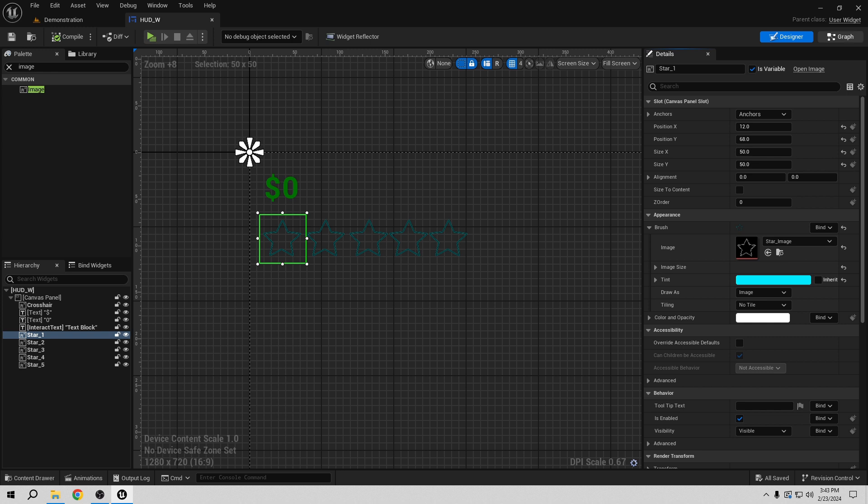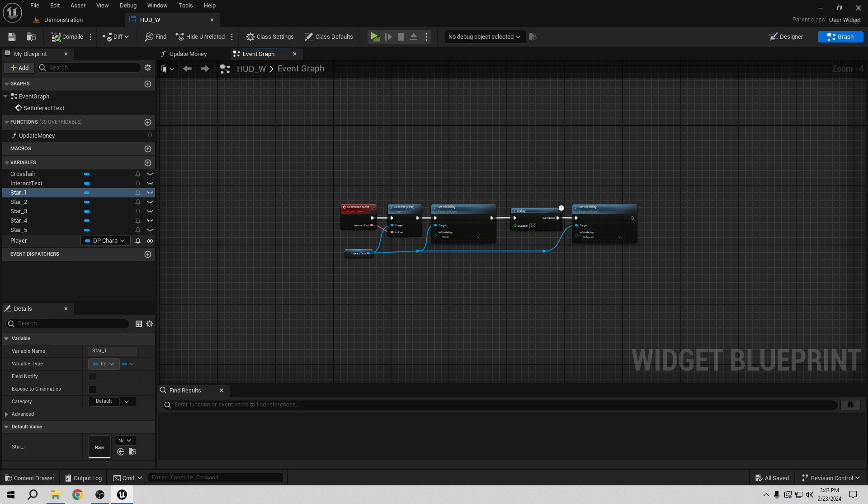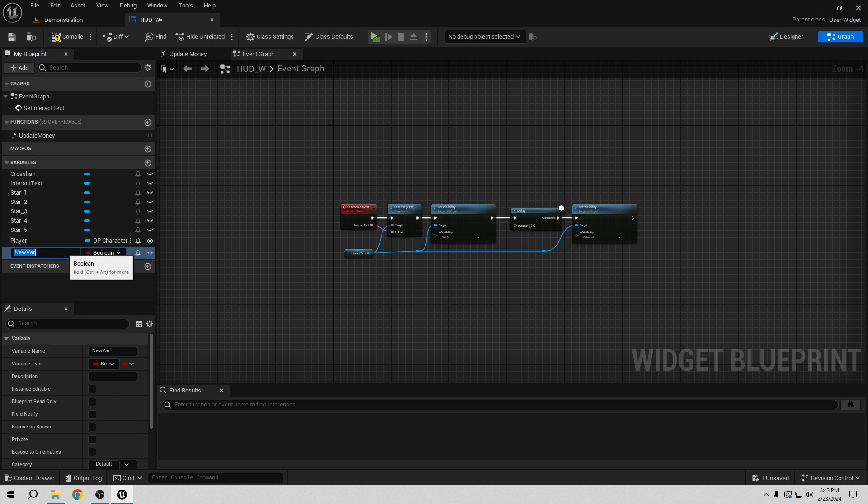So let's create a blueprint graph. Like I said, Unreal makes this really flexible — you can use booleans, floats, integers, whatever you like. In this case I think it's better to use integers. Let's create a new variable and call it 'wanted_level', and change it from boolean to integer so that way we have the control we want.